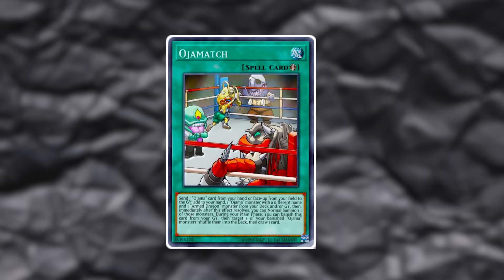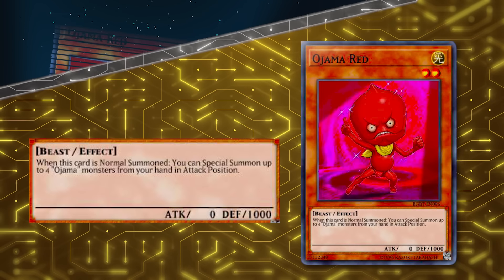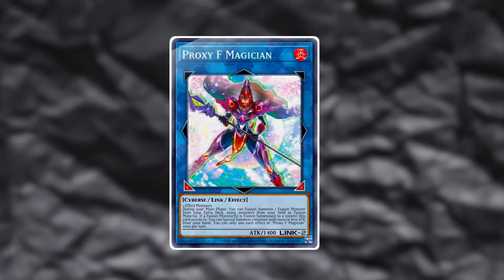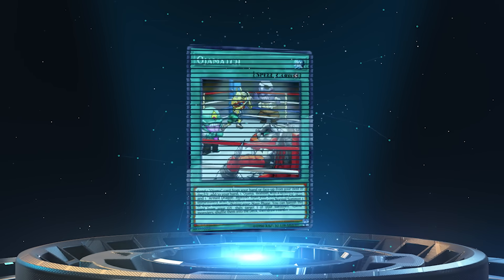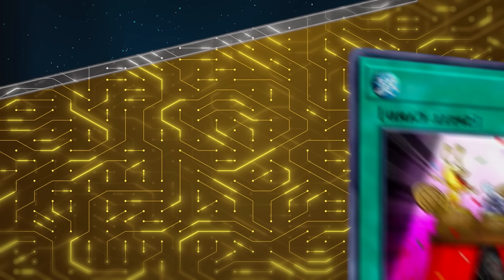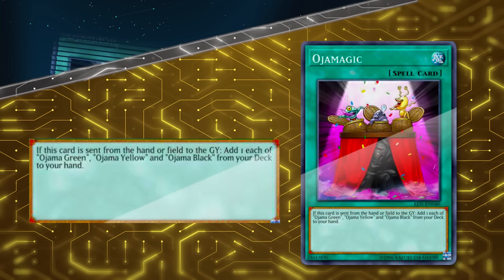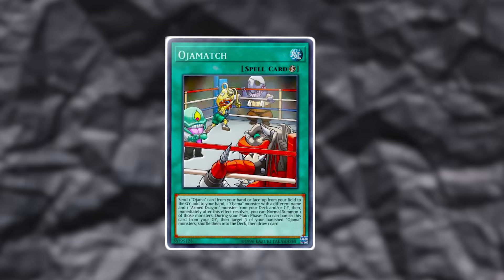Ojama Yellow, Black, and Green do nothing — they are not good. The actual good Ojama monster we're playing in the main deck is Ojama Blue, which shares the same stat line but does have an ability: when it's destroyed by battle and sent to the grave, you can add two Ojama cards from your deck to your hand. Not just monsters — Ojama cards. So the Ojama spells and traps are where Ojamas can kind of shine.